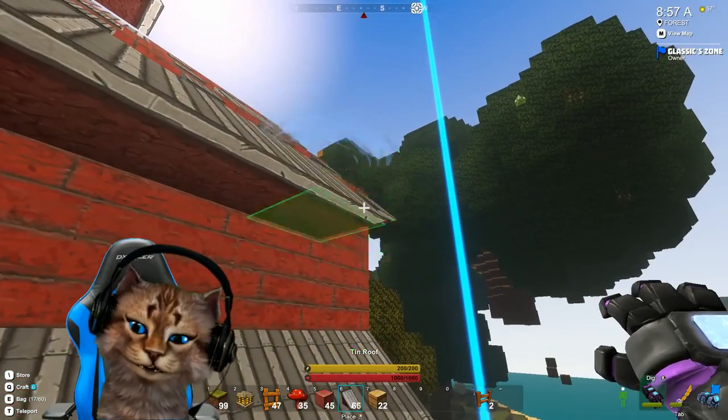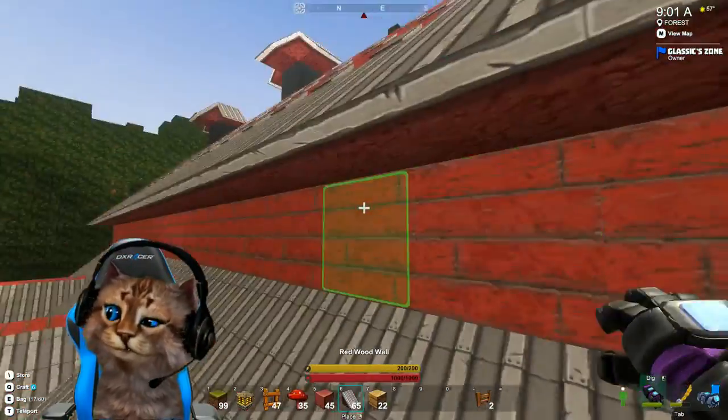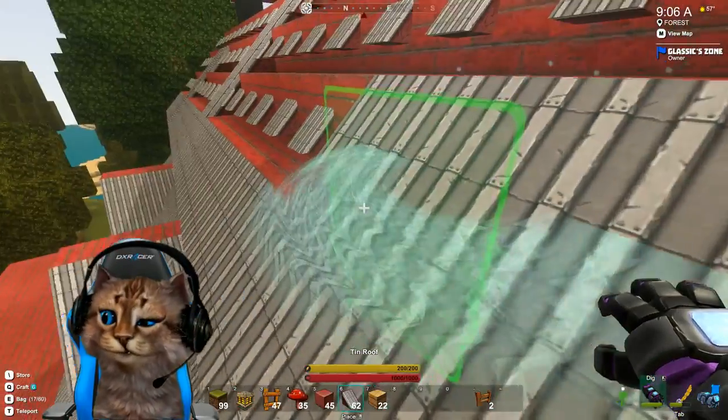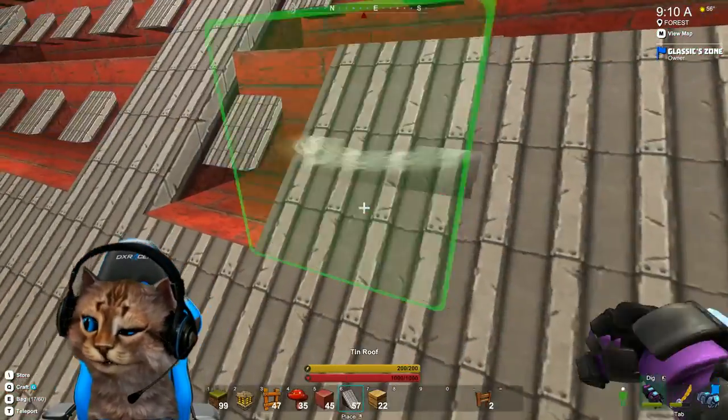Look at that. And once that eve is in place it'll make it a little bit easier to get up — if I could jump up there. I can jump 30 feet in here but I can't jump there. All right — look at them, they're just planking right down.